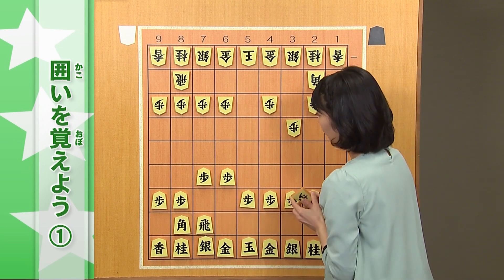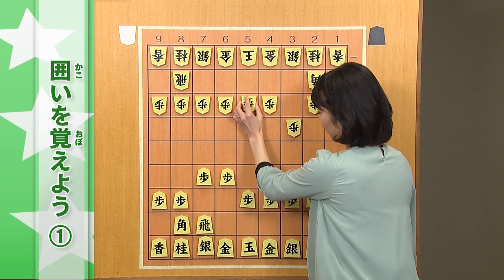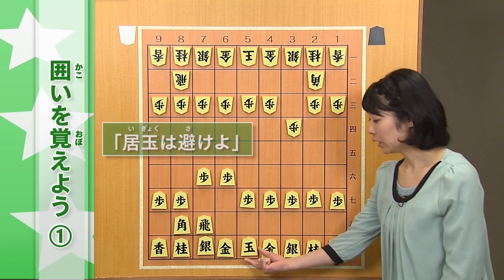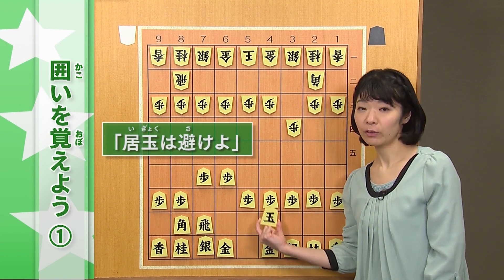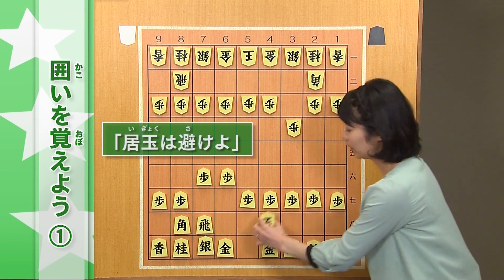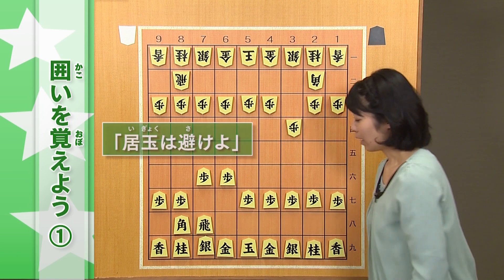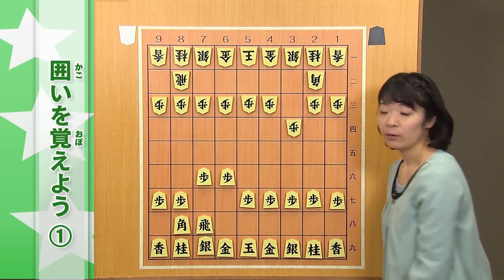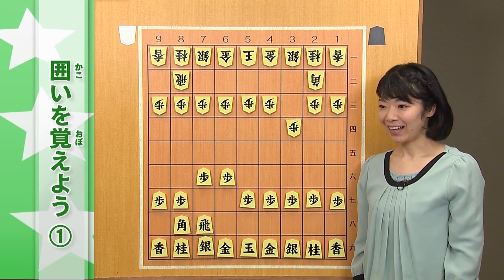本当にこういった例が、たくさんあるくらい、居玉は危ない形とされています。居玉は避けよ、という格言もあるくらい、ここの地点は危ないとされていますので、動いてあげます。さあ、動かすとき、前回の囲いの条件を覚えていますか。